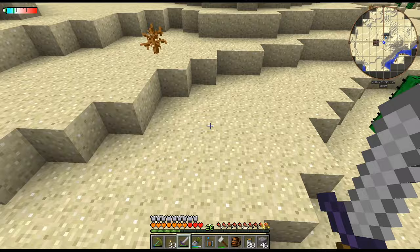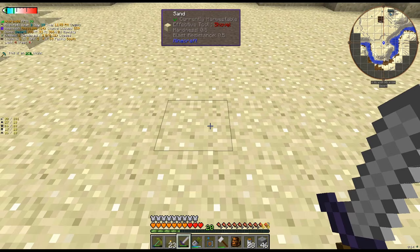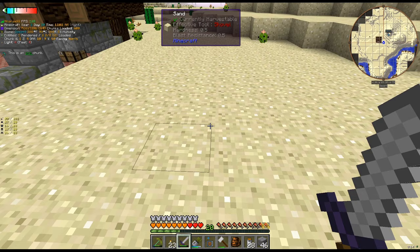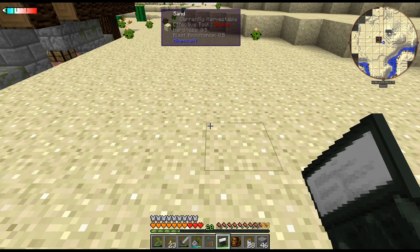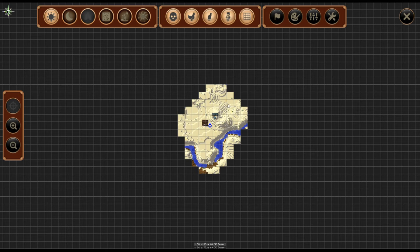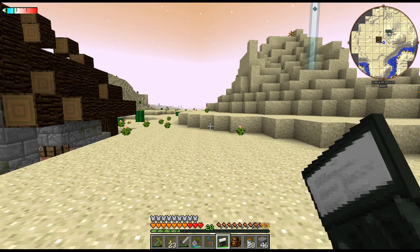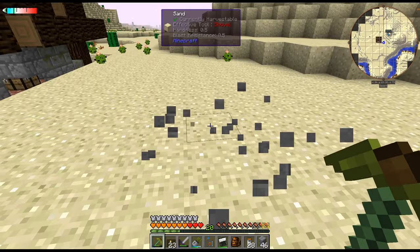I do want to get this miner down. Let's see if we can get... there we go. I'll start on one chunk - let's start a little bit closer. This should be one right here. Apparently it just doesn't work on sand - I placed down the stone brick and it did work.